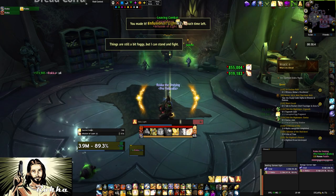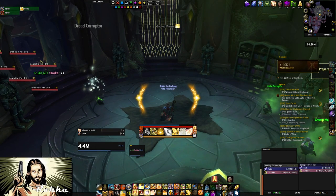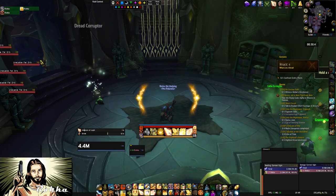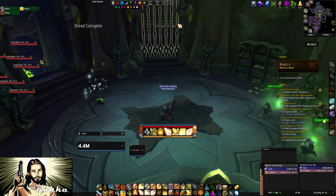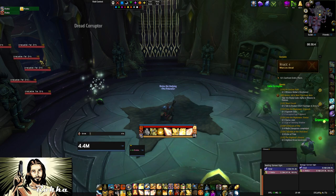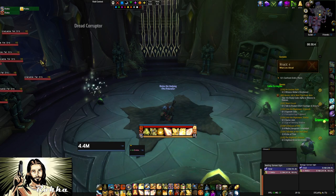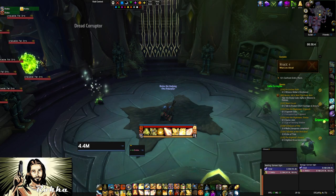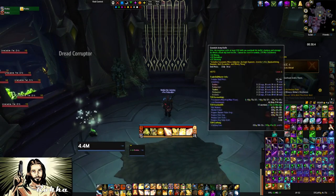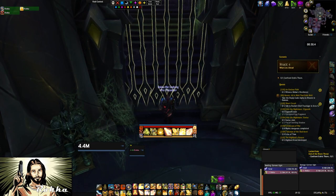Now you're back with your group. Take this time to get your CDs back — I had Lay on Hands on a 4-minute cooldown and some other CDs also on cooldown. Get everything back ready and then continue to the last phase. Make sure you have all consumables up and CDs ready to go before opening the door.